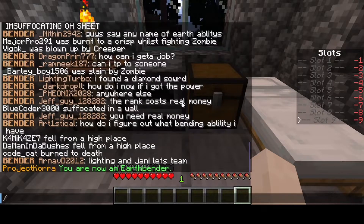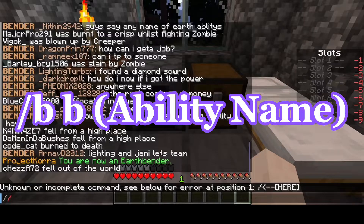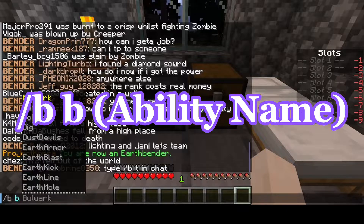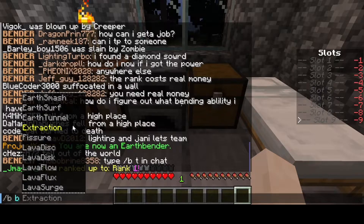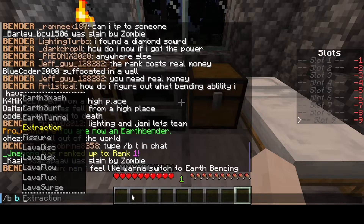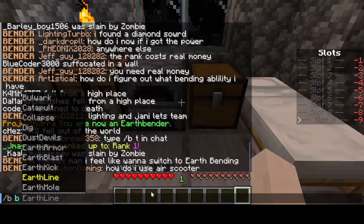In order to bind abilities, you have to do slash B. Then you can have this list of abilities that you can bind over on these different slots. You have nine slots — they correspond to the 1 through 9 keys on the keyboard and the slots down here in your inventory.